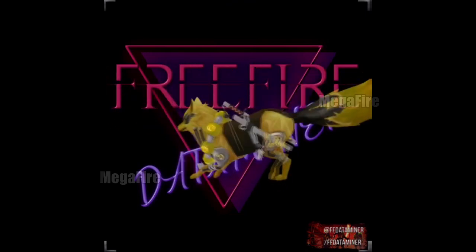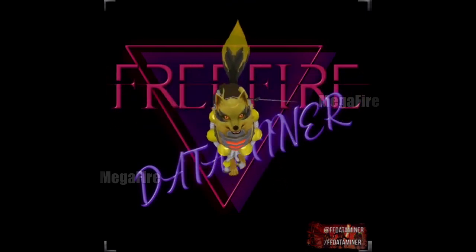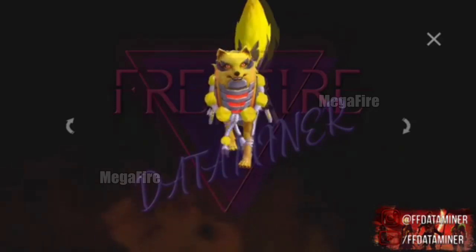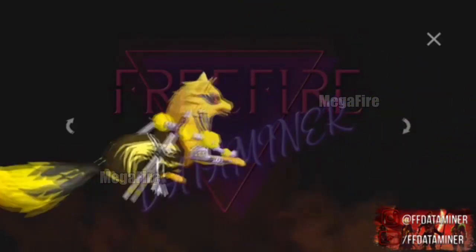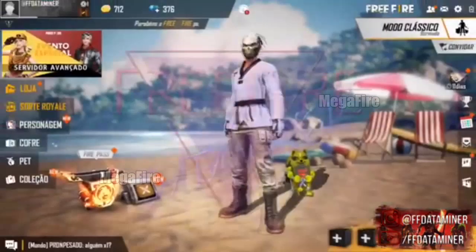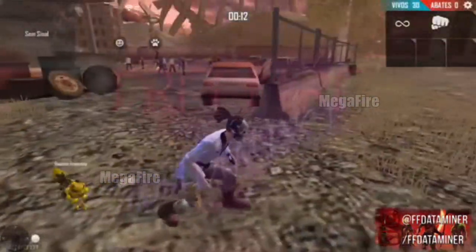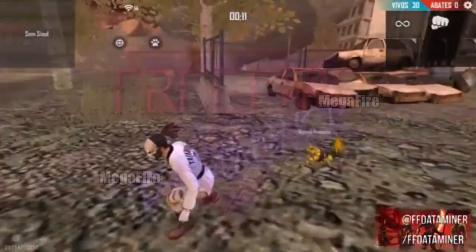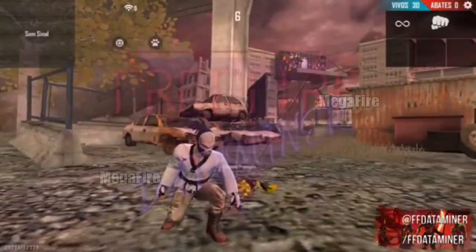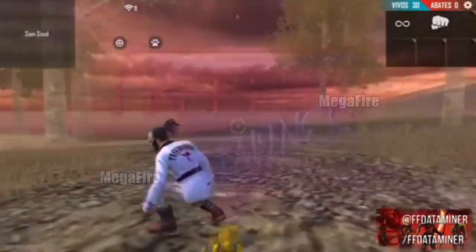No es la única skin nueva; también va a salir otra skin más: la del Zorro, que hasta ahora está en un facilite con un evento sobre él, pero va a llegar una skin nueva, tal vez haciendo referencia o evolución a algo, quizás otra referencia a un Pokémon. Aquí pueden ver cómo se ve en el juego en el mapa. No sabemos todavía cómo va a llegar, pero vendrá en la actualización en diferentes eventos, tal vez en un evento de recarga o de recolección.